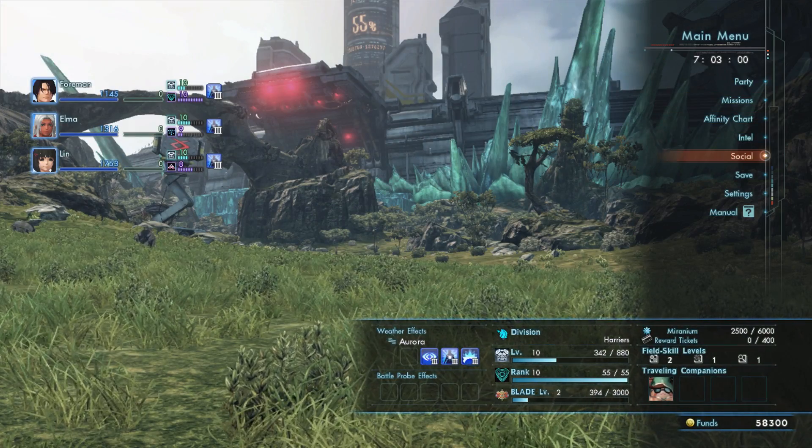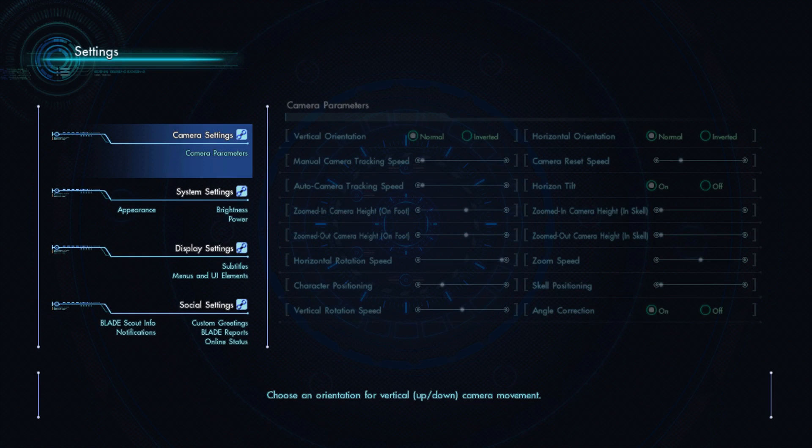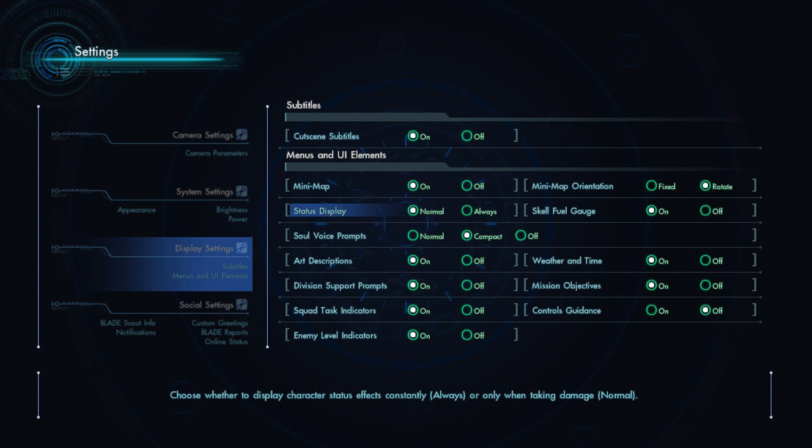If we pop open the menu, a large number of additional options are available for tweaking your experience. You can adjust the camera position to rest all the way to the left of your character or all the way to the right. You can also change the way the camera itself feels — adjusting track speed toggles between a smooth, floaty type of camera or a snappier, more direct camera. You can also enable or disable every visual element on the HUD. It's great for screenshots, and thanks to the gamepad screen, it's actually still possible to play the game without an on-screen HUD, at least during exploration.